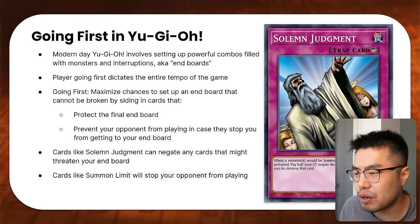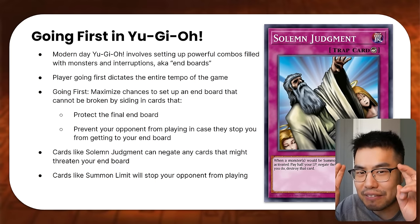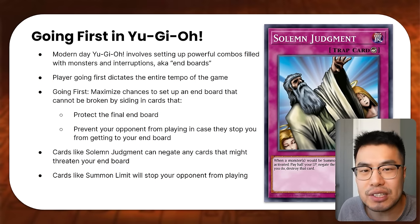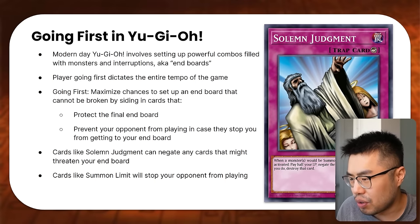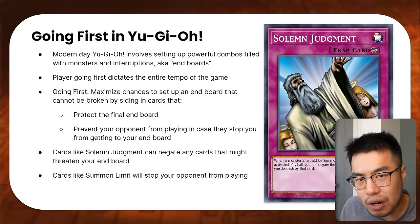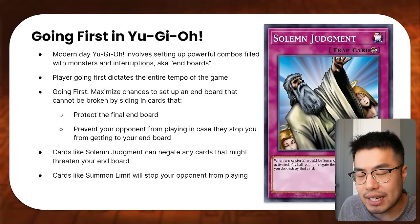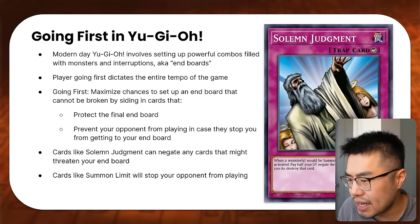Going first in modern Yu-Gi-Oh! involves setting up powerful combos filled with tons of monsters and interruptions — we call these end boards. They're the final product of whatever monsters helped you get to that combo. Generally going first, the player dictates the entire tempo of the game because of the power level of Yu-Gi-Oh! So going first, they want to maximize the chances of resolving their combos and setting up an end board that ideally cannot be broken by the player going second.